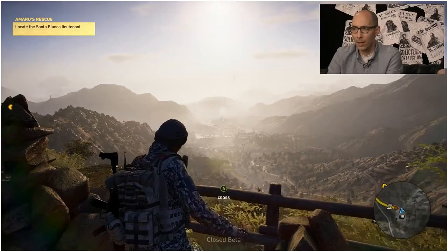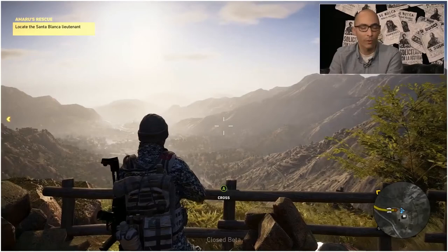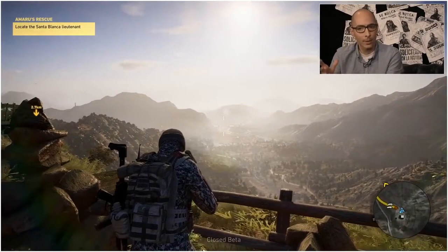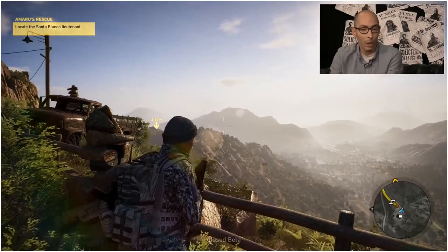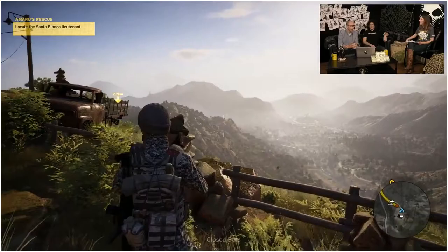Itakwa is home of the rebellion, and you get to meet Pakatari, the leader of the rebels. He asks you to find and rescue Amaru, one of the founders of the rebellion who has been captured by the cartel. This is the mission we chose to show today, but you can choose whatever mission you want in any order.